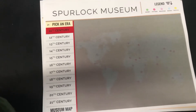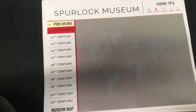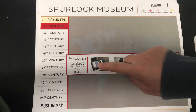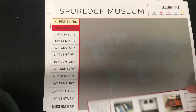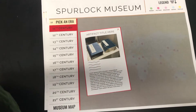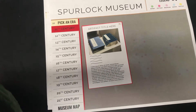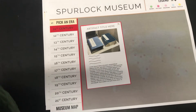Then select an artifact — China. Right there. Bam. Then select an artifact — Germany. And then blue.